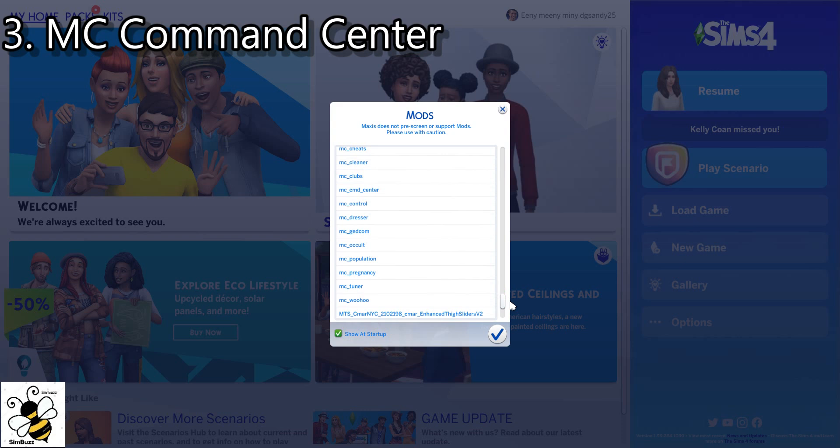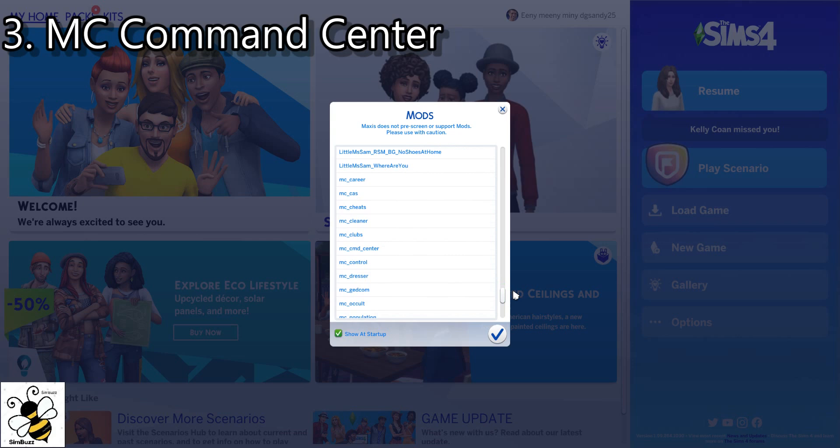So you have to put in two mods. It's a big file, and it also has MC Command Center and MC WooHoo. There are a total of 16 mods that you can choose from — you don't have to use all of them. You have the option of MC Cast, MC Cheats, MC Cleaner, MC Clubs, MC Command Center (that's the base mod), MC Dresser, MC GEDCOM, MC Occult, MC Pregnancy, MC Tuner, and MC WooHoo.